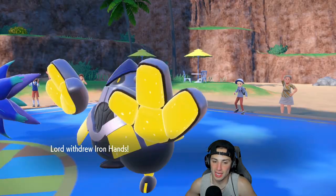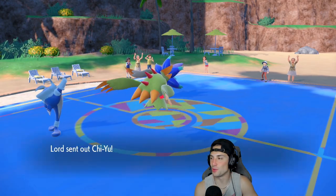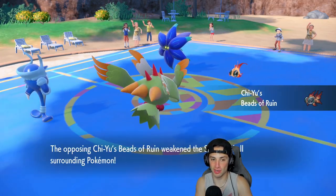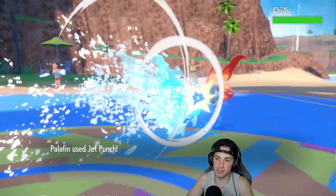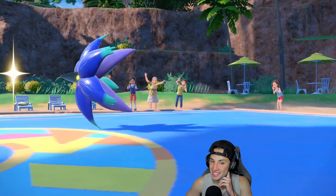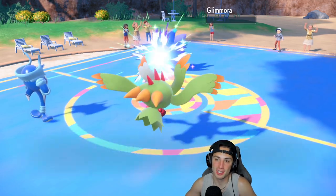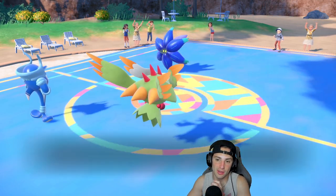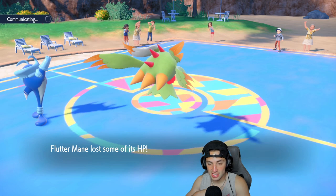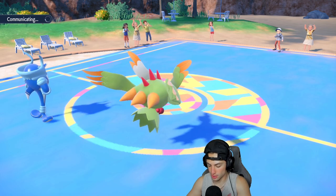There is a swap on Iron Hands — they're going into somebody weak to Jet Punch. Chi-Yu comes in. Jet Punch flies and takes out Chi-Yu no problem, one-shots it. That finishes off Glimora too. Iron Hands comes back out without the defense drop — this is probably where they Terastallize Iron Hands. They could Fake Out my Palafin — that's probably what happens.